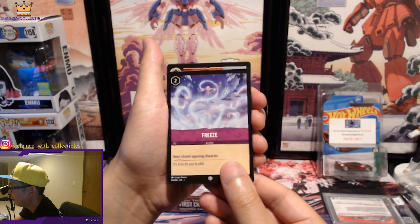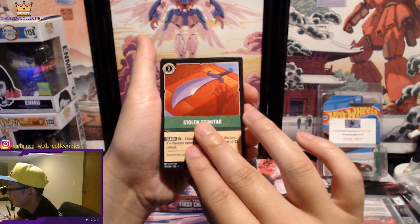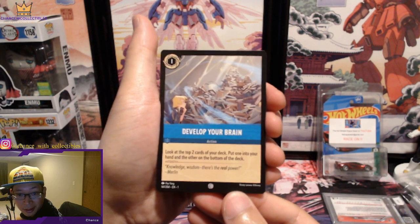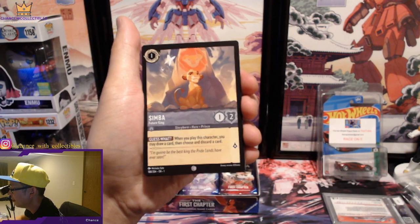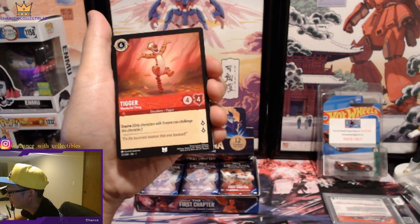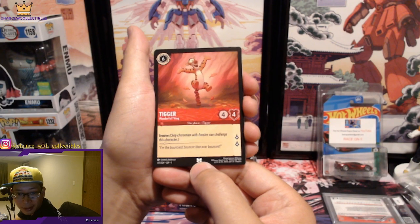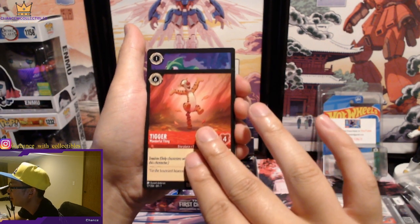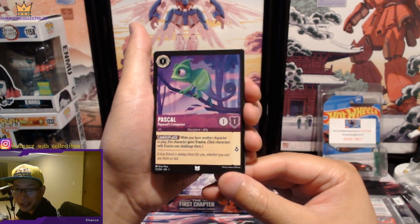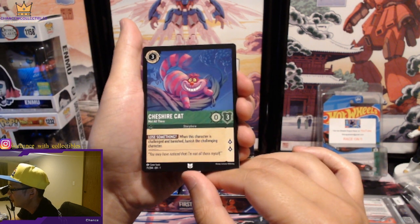We got Stolen Scimitar, another common. Develop Your Brain — that's an interesting action card. We got Simba! Still a common though. We got Tigger — this might be a rare or uncommon, still learning the symbols. Let me know in the comments. And then we have Pascal from Tangled.